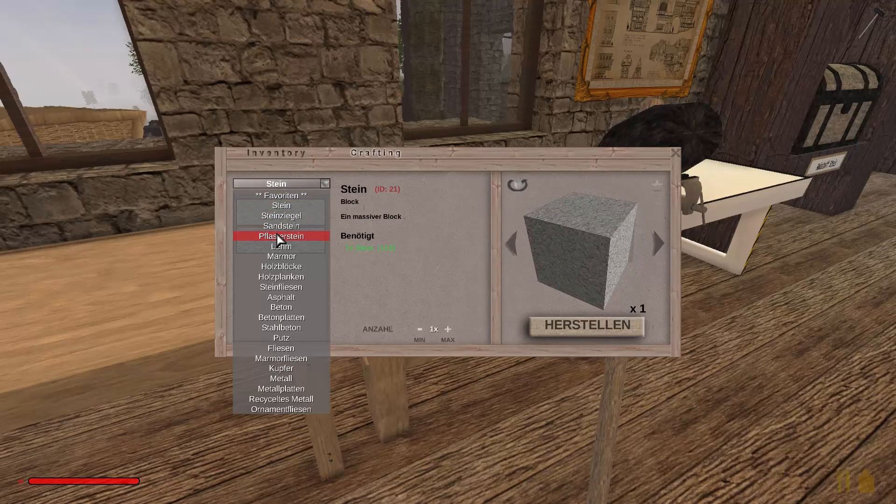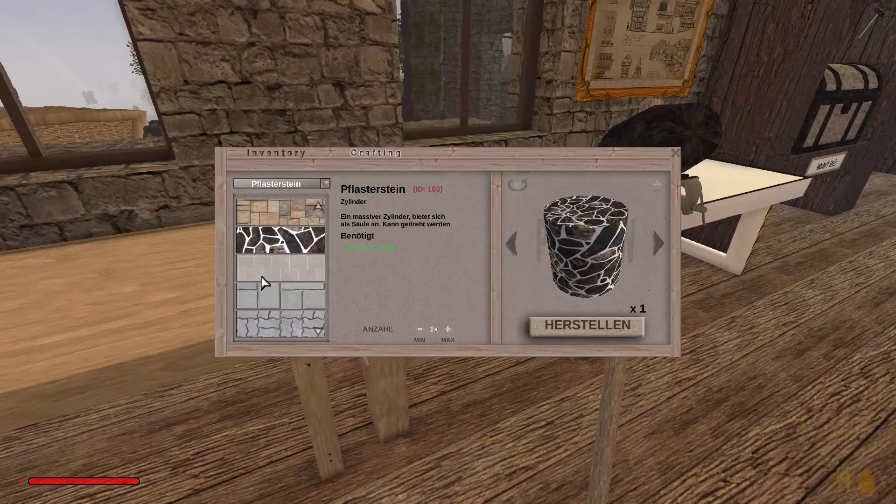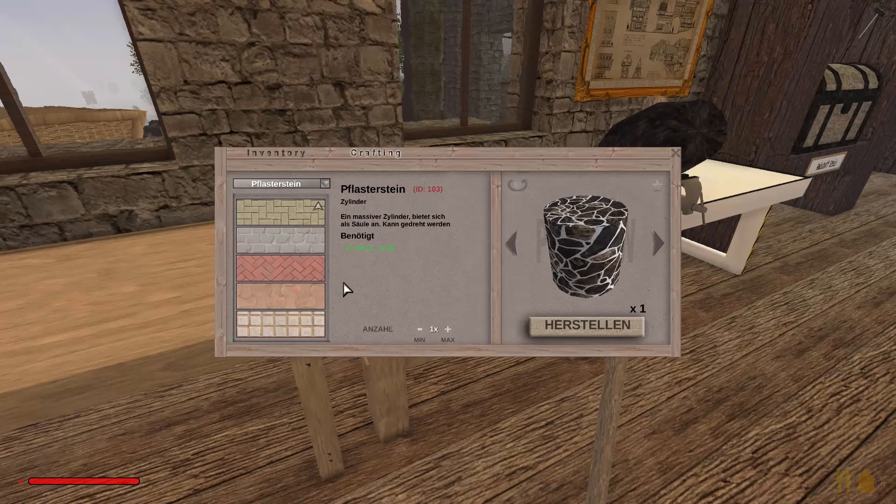Aber wir können auch gleich mal gucken wegen den Säulen für den Kamin. Machen wir mal Ziegelsteine. Wie könnten die aussehen? So wäre eigentlich ganz cool — das wäre dann wie so ein bisschen verbrannt. Gucken wir uns das mal als Säule an. Das gefällt mir eigentlich schon ganz gut. Das ist ja der Block, den wir auch genommen haben. Ich gucke mal, was wir sonst noch so haben.